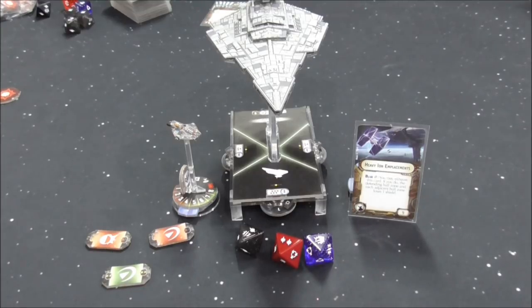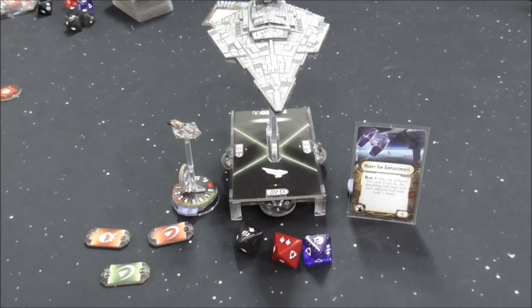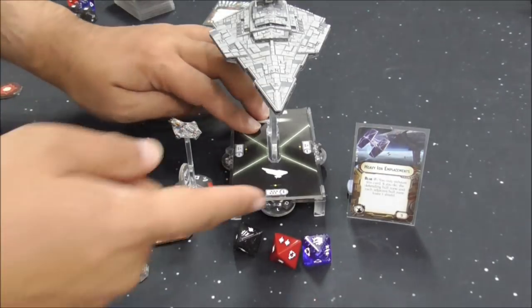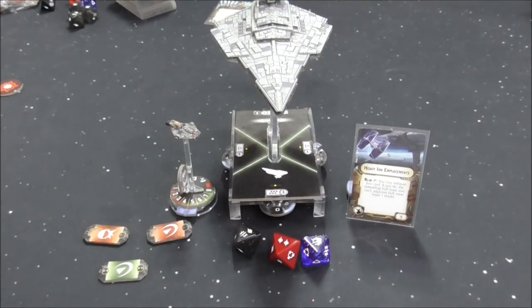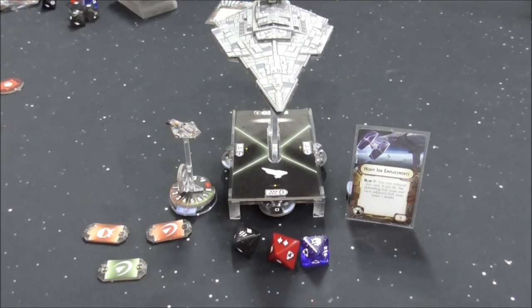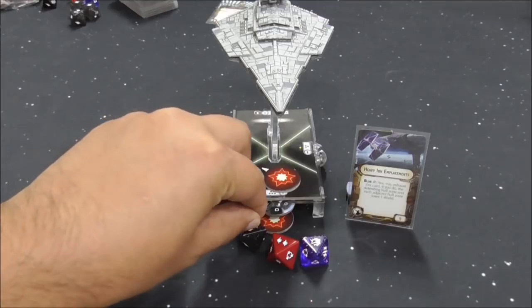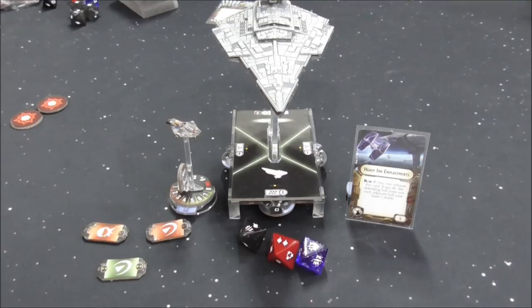The last blue critical effect — and probably everyone's favourite right now — is Heavy Ion Emplacements. You may exhaust this card; if you do, the defending hull zone and each adjacent hull zone each loses 1 shield. We trigger the effect: the defending zone loses a shield, and each adjacent one loses a shield too. Now with 3 damage to apply and the redirect having nowhere to go due to stripped shields, we simply take 3 to the hull. Just be careful: this only works if the defender has shields. If the ship has no shields, you probably don't want to use this and should use a different critical effect instead.